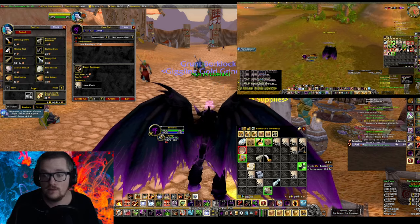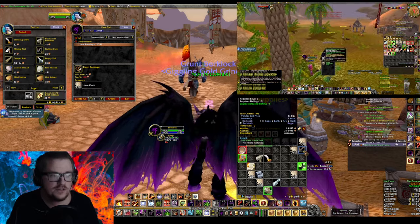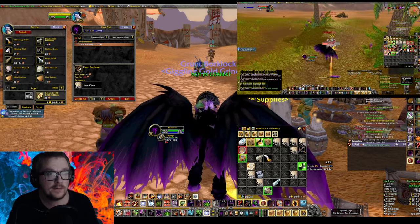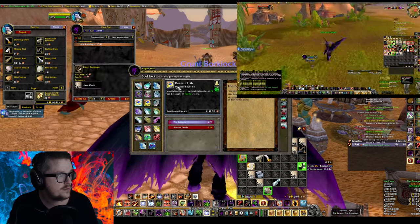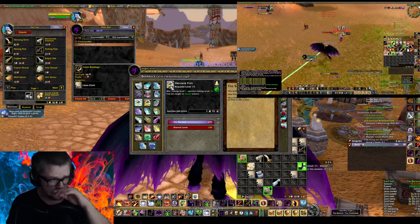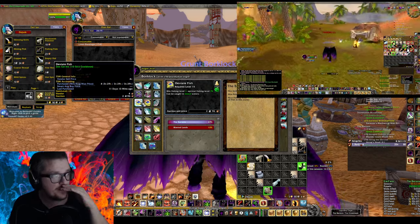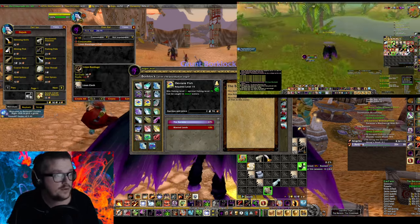I highly recommend this farm. Also, if you're around there in the pool and you have fishing — if you see the pools — you have a guaranteed chance to get the deviate fish, which is used to craft Savory Deviate Delight. If you see the pools, just fish them if you want to, depending on the economy. Mine at the moment is 3 silver, so you might just as well do that.